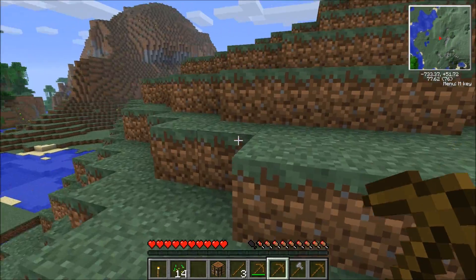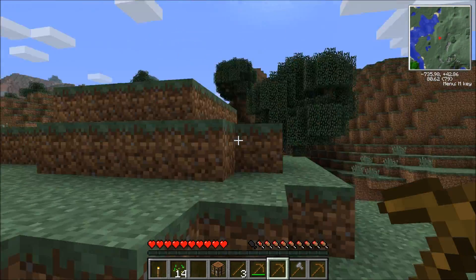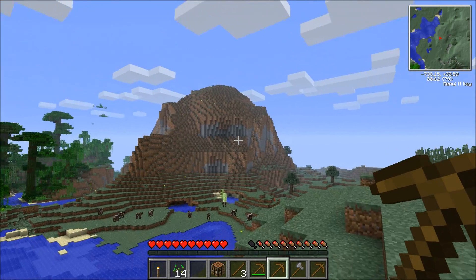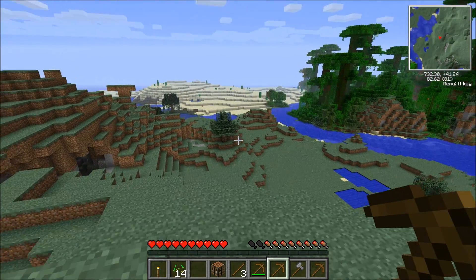I explored a little bit and made a lot of maps to try to find a place that I enjoyed. I really like this place right here. There's a desert over there, there's like a snow biome over there somewhere, jungle, and there's a freaking giant hill which we may turn into something later. I enjoy this area so I've decided that I'm going to live here.